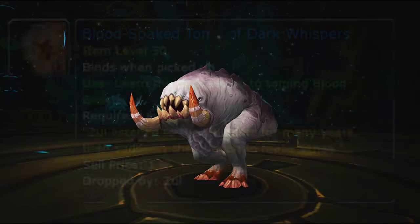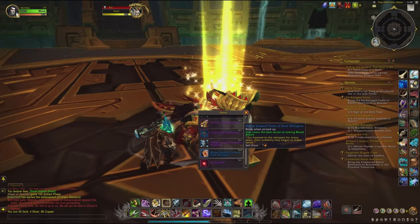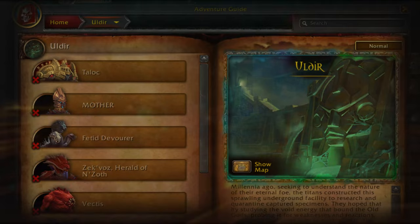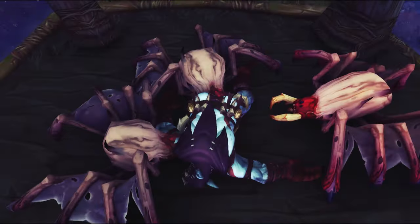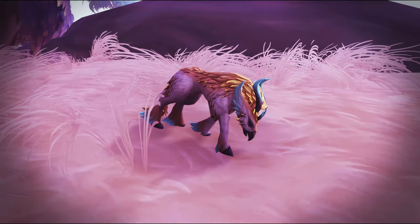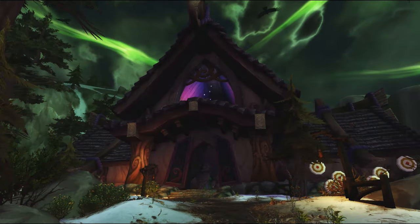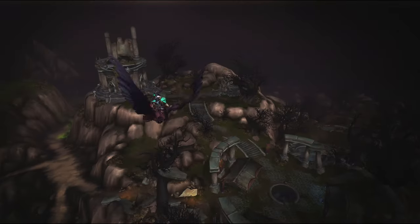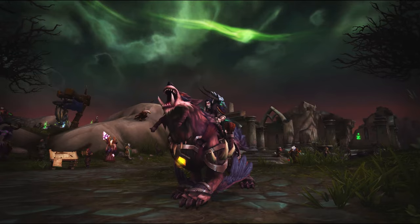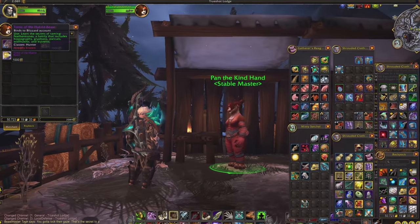Next we have the Blood Beasts, which are unlocked by the Blood-Soaked Tome of Dark Whispers. This is a guaranteed drop from the boss Zul in Uldir on Normal difficulty or above. The Blood Beasts family includes the Crawgs and the Blood Ticks. Then we have the Feathermanes family, and for them you need the Tome of the Hybrid Beasts, which can be bought in the Hunter's Order Hall after completing both the Legion Order Hall campaign and the Broken Shore campaign. After you get your Order Hall class mount as a Hunter, you can buy this tome.